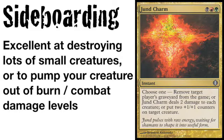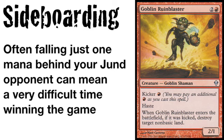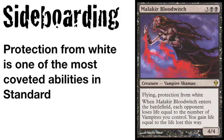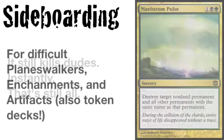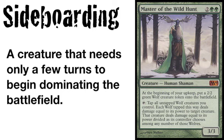Sideboard options are plenty, most often including Jun Charm to kill small creatures at instant speed, and Goblin Ruin Blaster to destroy your opponent's non-basic lands, a creature that is definitely important in the mirror match. Others include Malacure Bloodwitch for her ability to both block and break through a Baneslayer Angel, more Terminates when you absolutely, positively must kill more creatures, and additional Maelstrom Pulses for dealing with hard to deal with permanents such as planeswalkers or powerful artifacts. Master of the Wild Hunt has been seen in both sideboards and main deck as a way to slowly but surely grind your opponent's creatures to dust.